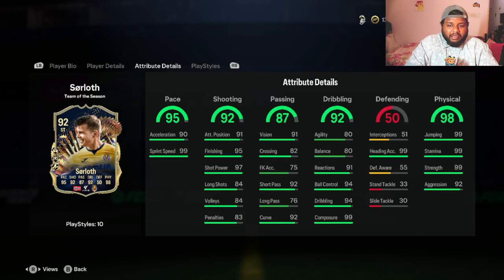Since he's tall, he'll have a good header on him as well. Look at his physical — he has 98 physical, 99 jumping, 99 stamina, and 92 aggression. This is insane. Under defending, he has 99 heading accuracy, which is really nice. He also has decent dribbling — 94 dribbling, 99 composure, and 94 ball control.